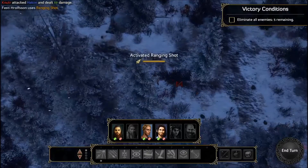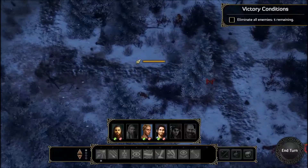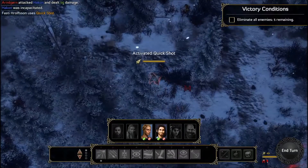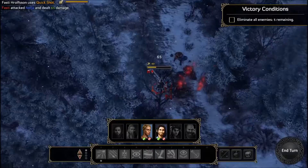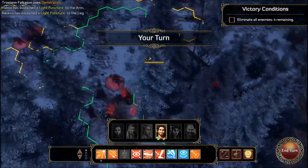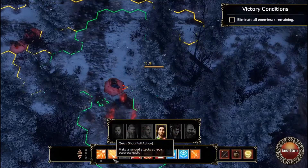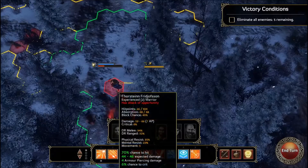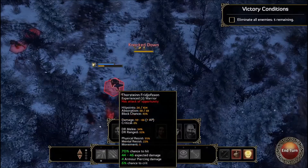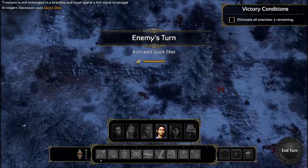Yeah, that sucks. We're going to take some injuries. Ruskva is going to probably get the worst of it because she's been down the entire fight — the longer they stay down, the worse injuries they take. I don't see how we could've won this. I'm going to move you to cover here. Great, you tripped — that's inconvenient. So that's game over for this one.